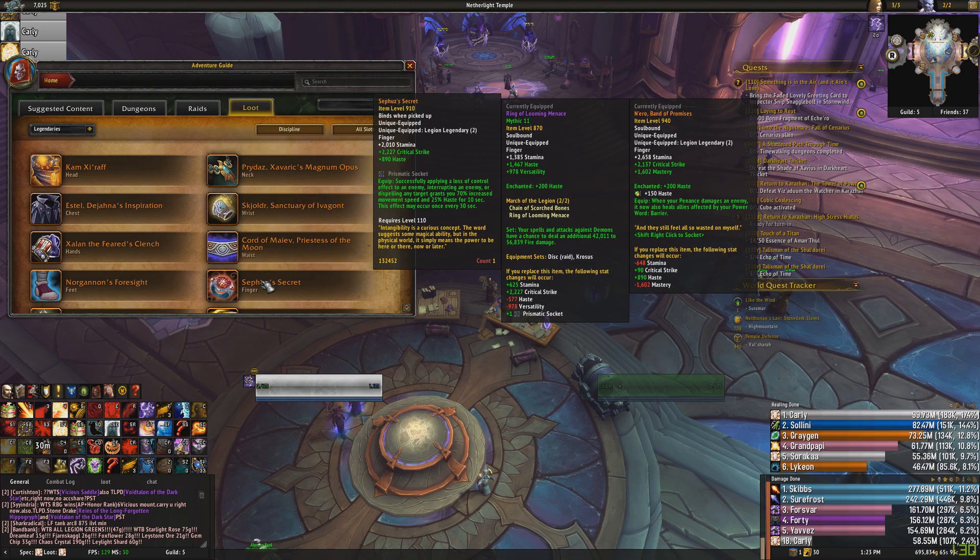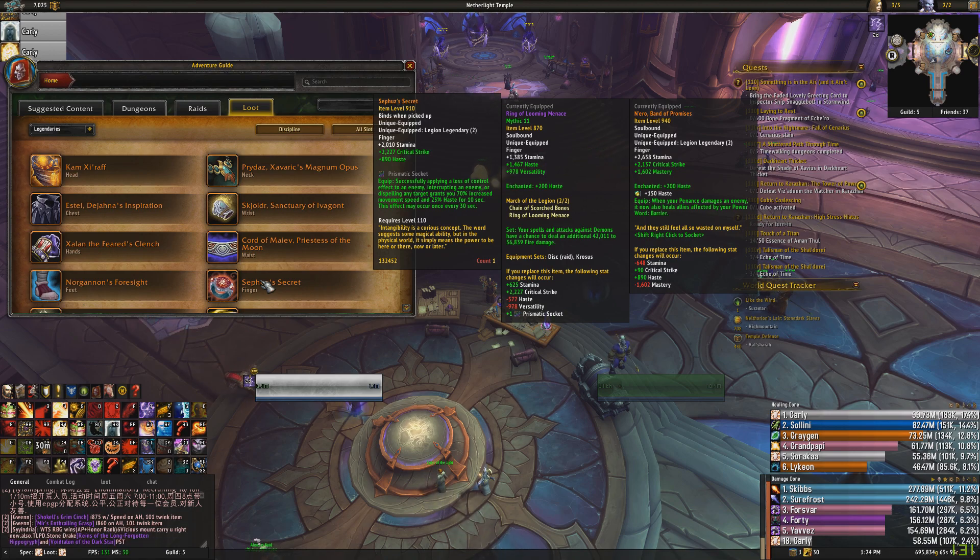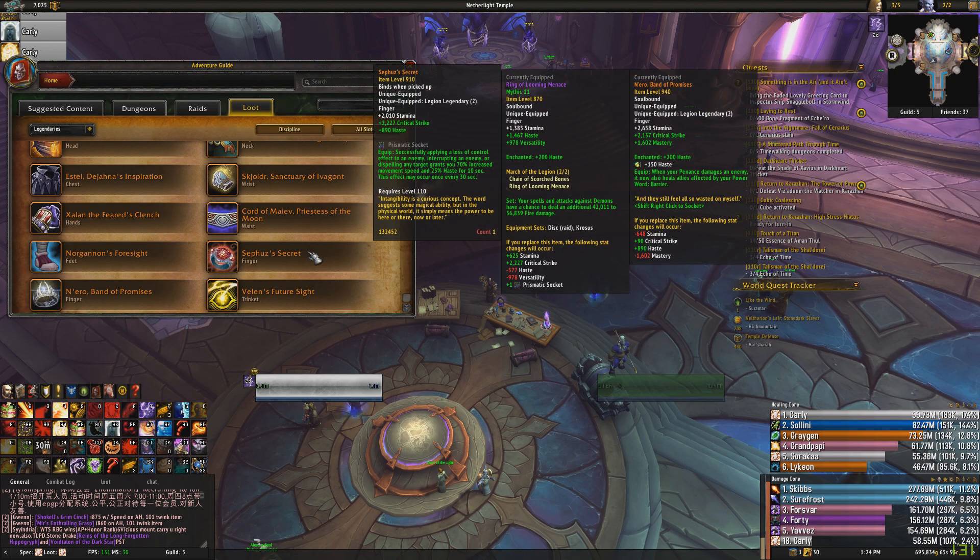Sephuz's Secret — high crit, not the greatest stats but not terrible either. It works on dispels, and the only fight where it'll really shine is probably Botanist, because of the frequently dispellable debuff there. It has a lot of secondary stats and a socket, so if you want to wear Sephuz's it's primarily just a stat stick — not a terrible option, but a very niche item.